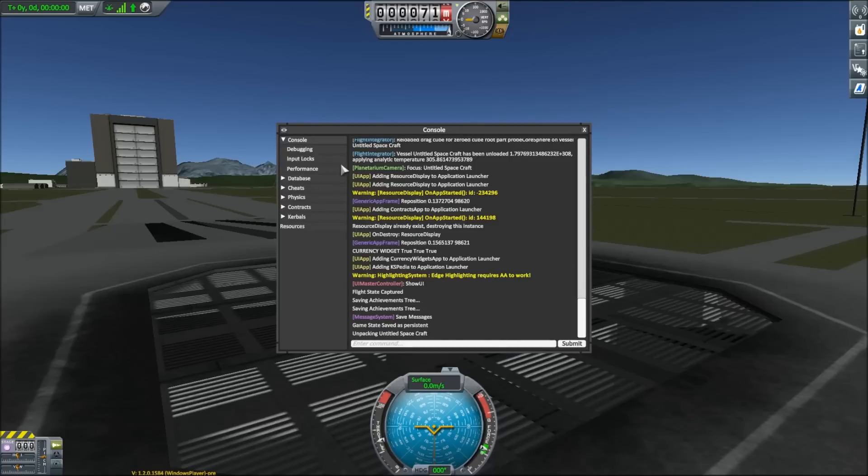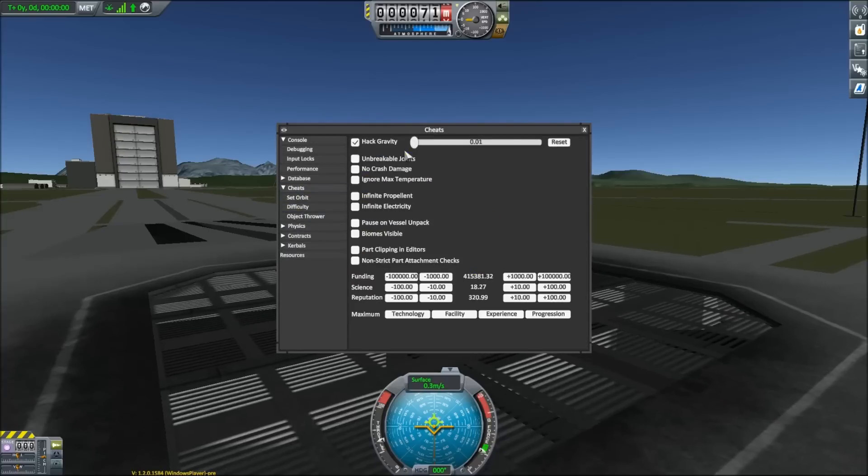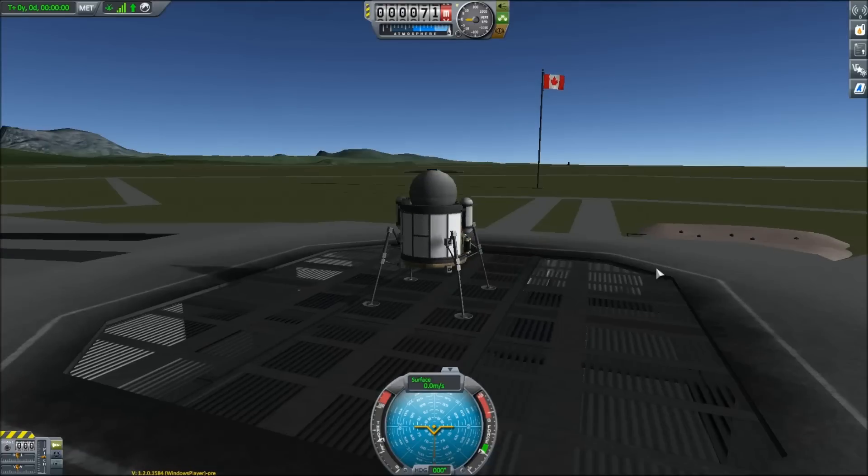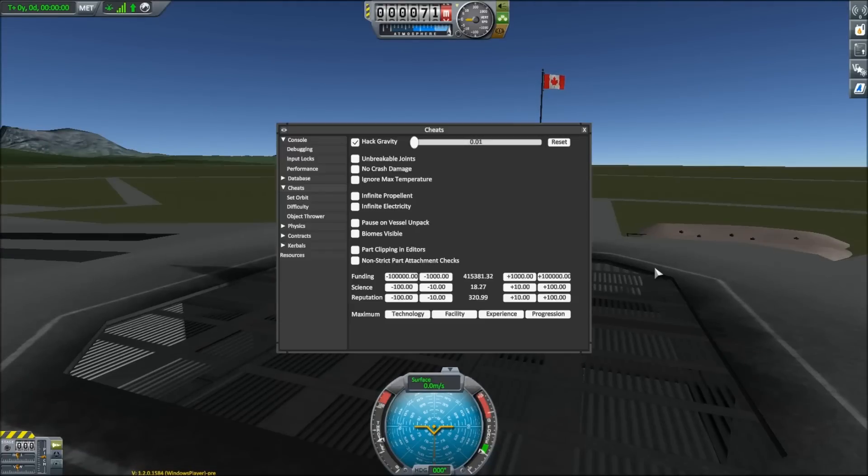So you press Alt F12 and you get a lot of gibberish, but there are some things like cheats, and we've got a half decent selection of cheats. You've got hack gravity — we can just turn gravity off. You saw the ship come up a little bit there.